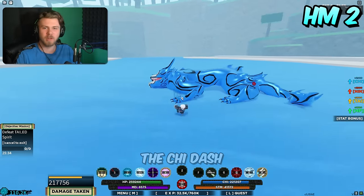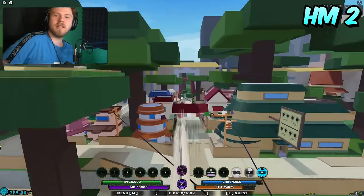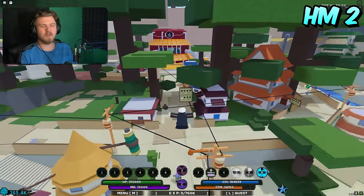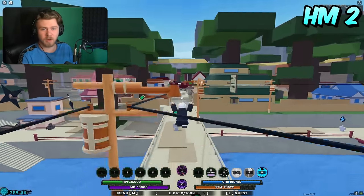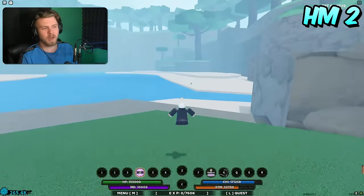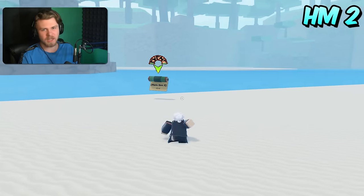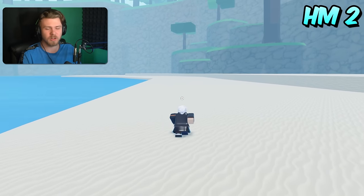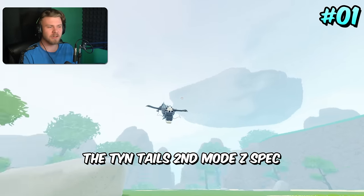Honorable Mention 2 is the Chi Dash, the passive mentor ability. Wide Dash deserves a mention here too — both Chi Dash and Wide Dash are really good for traveling and actually very fast. They're very spammable; Wide Dash doesn't even have a cooldown. The drawback is that they require you to choose a specific mentor, which is why they're in honorable mentions, but they are extremely fast and deserve a spot.